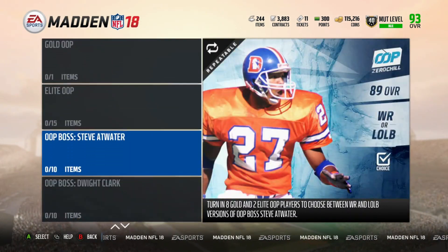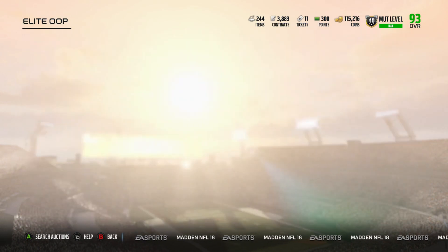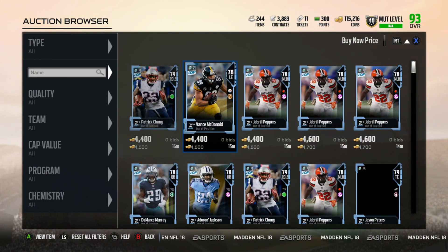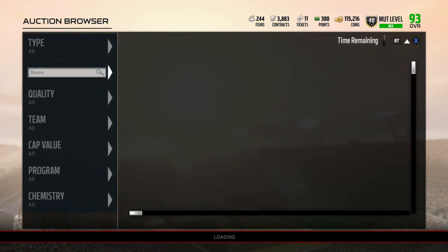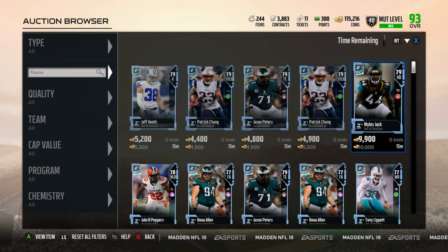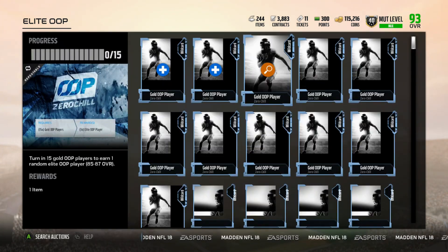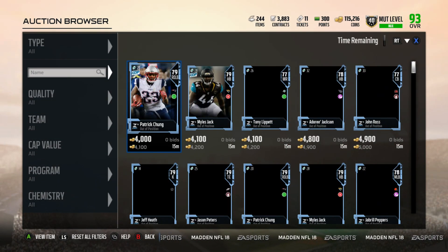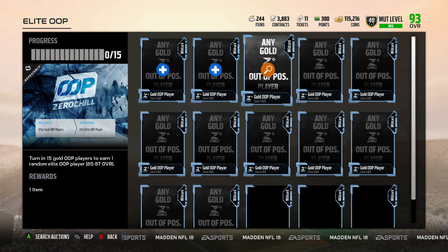Next, you can just go to this set right here and look at these players. Same concept — you go in, see nothing, then go back and forth. You have to keep in mind that you want to buy them for less than 4,000 coins. So go into the set, click X one time and check — if none of these are less than 4,000 coins, keep doing this back and forth.